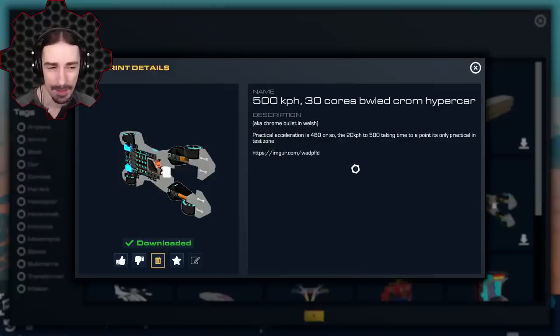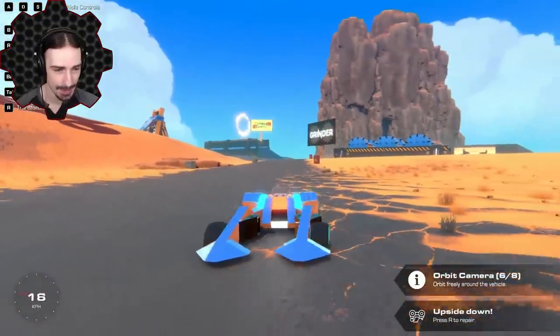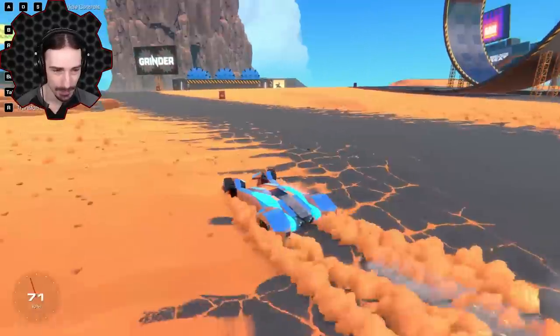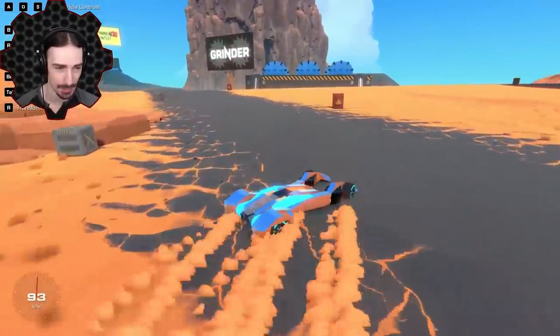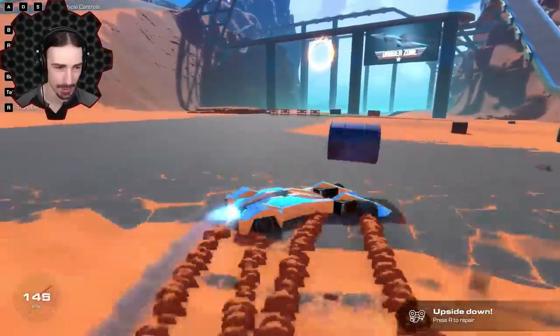Up next we have another hypercar — it's been a while since I've looked at one. 500 kilometers per hour, 30 cores — the Bold Chrome Hypercar, or 'Chrome Bullet' in Welsh. This is by Mimetic Soup. The chrome is awesome, the chrome and the glowing — oh boy, it does not like dirt at all.